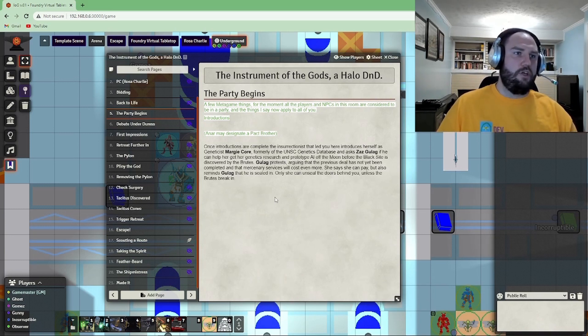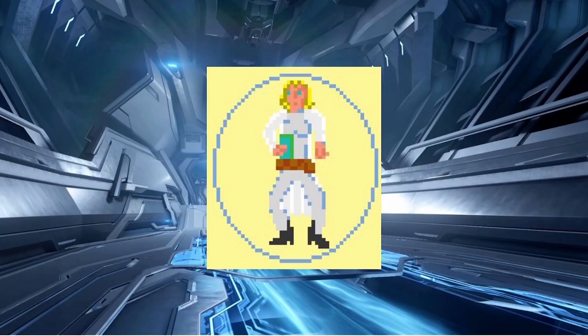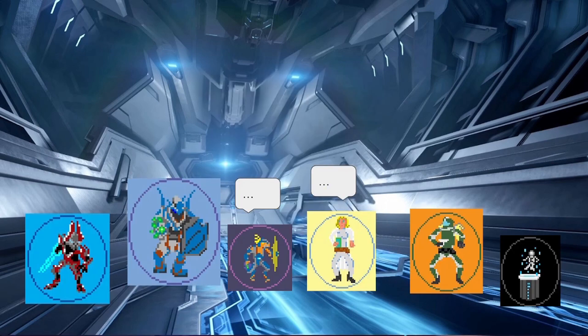Now that introductions are complete, the insurrectionist that led you here introduces herself as geneticist Margie Kaur, formerly of the UNSC Genetics Database. She asks Zaz Gulag if he can help her get her genetics research and prototype AI off the moon before the black site is discovered by the brutes. Margie argues she can pay, but also reminds Gulag that he is sealed in, and she can unseal the doors unless the brutes break in first. While Gulag debates, you have three options: speak up, test your restraints, or wait.